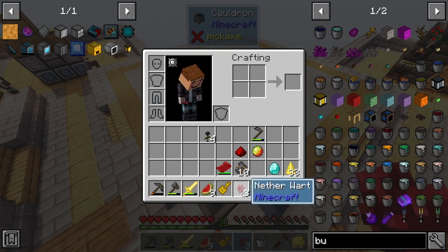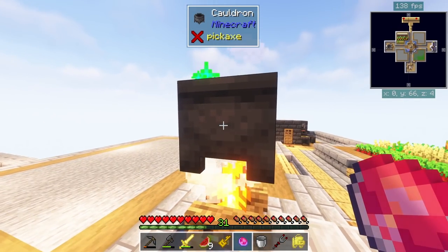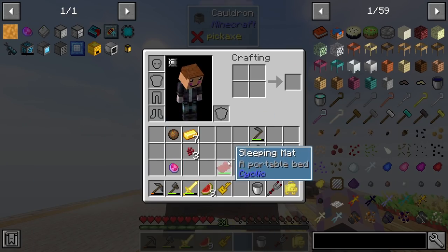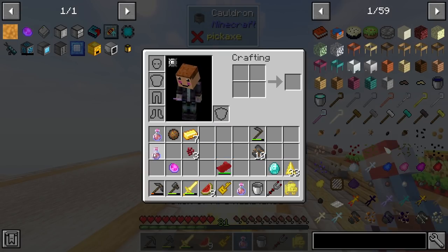We have a wither charm - just right-click to turn it on or off. It will protect us from withers in the nether, which is awesome. We also just got our potions done - fire resistance for eight minutes, really easy to do that.